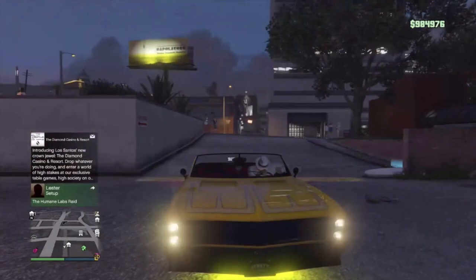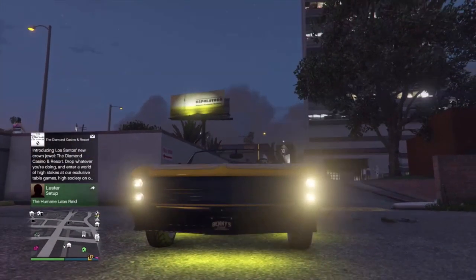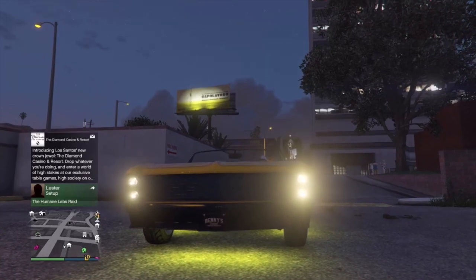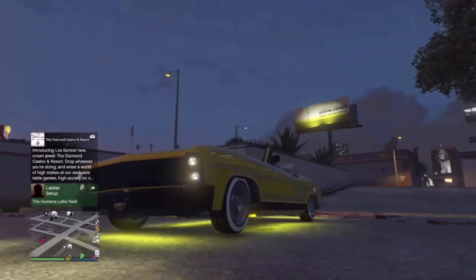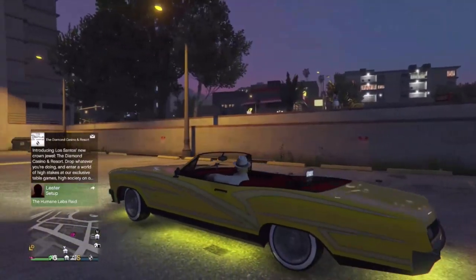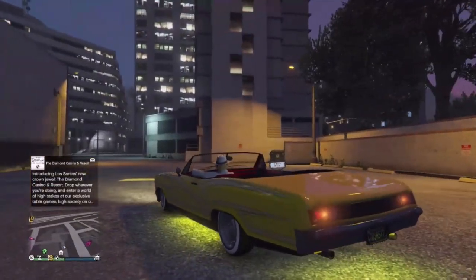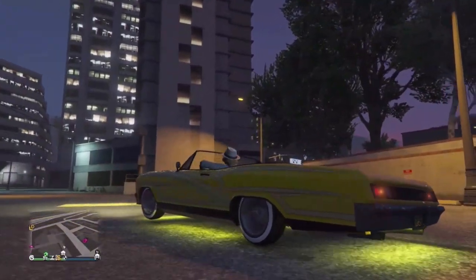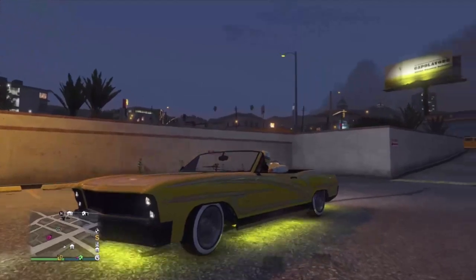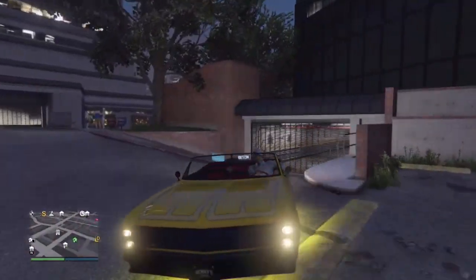Alright guys, we got the second car here - it's the Buccaneer. I've tried it out before, it's very, very little. That's it right there, see - very little. You can kind of see it right here, off the ground a little bit.